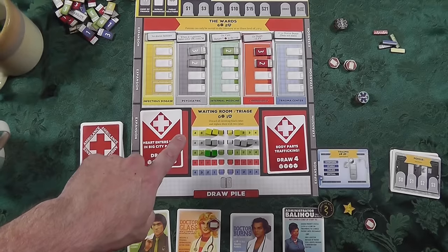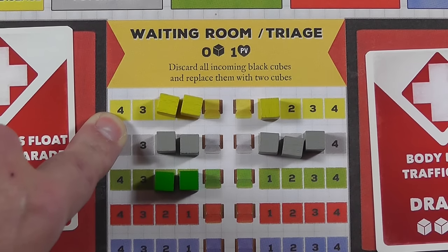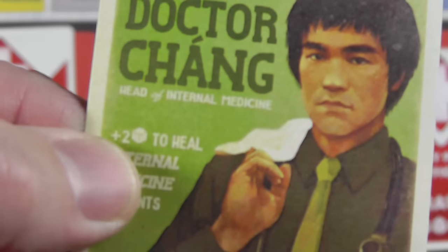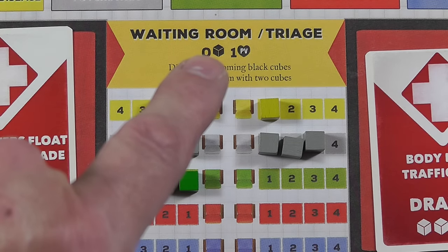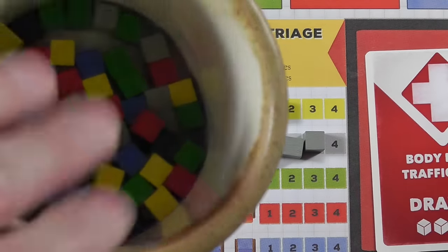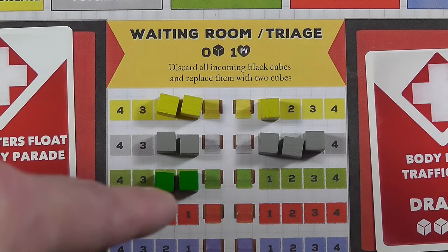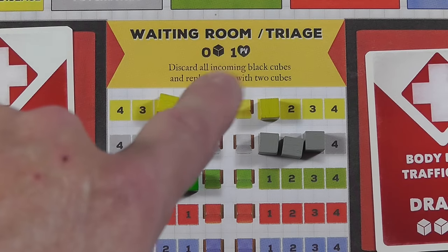We've drawn and put our patients in triage; now we have to start dealing with them. For example, Dr. Chang, when dealing with an internal medicine patient — any of these green guys — he's going to draw two cubes, plus any bonuses. Right here you're not going to get any cube bonuses for treating a patient in the waiting room — not very efficient. He'd draw two cubes out of the cup, and if he draws a green he could remove some of the green cubes in the waiting room.